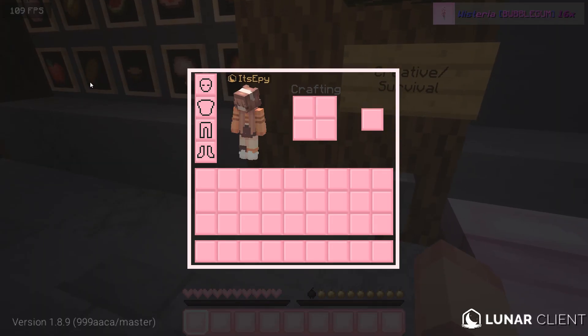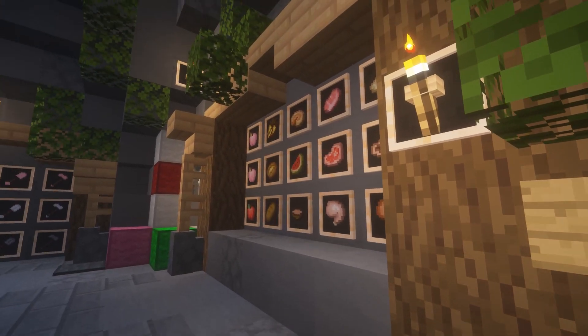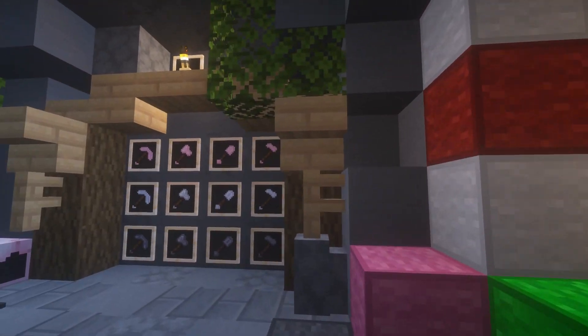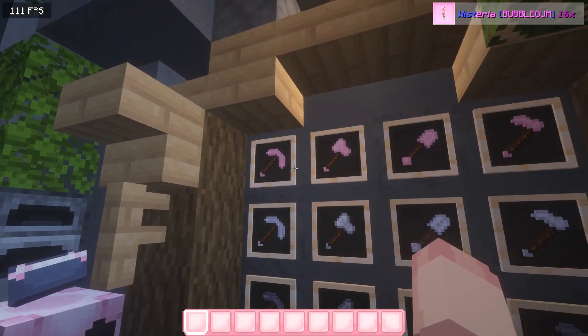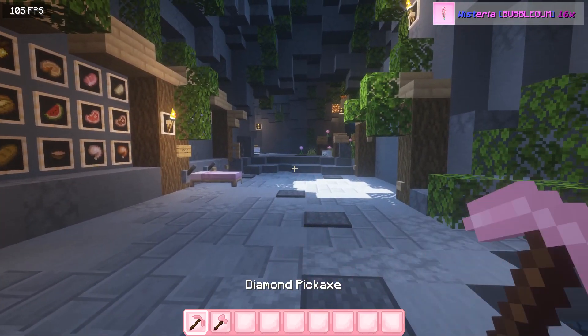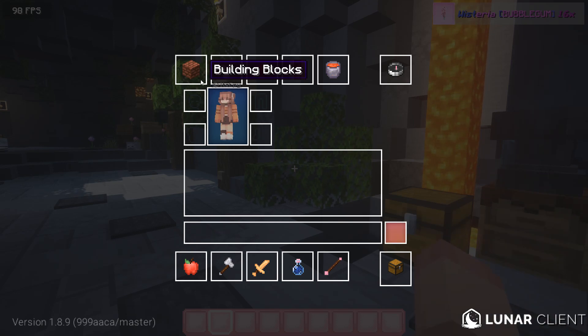The fire is pretty cute too. Here's the inventory and the breaking animation. And the foods. Beautiful. Here's the tools. I don't think I forget the tools this time. Alright, so I realized I was too close to the mic. Anyways, the tools are really nice. I love it.